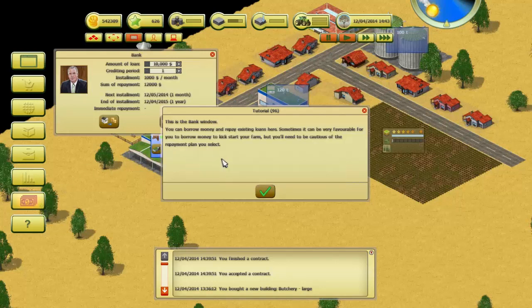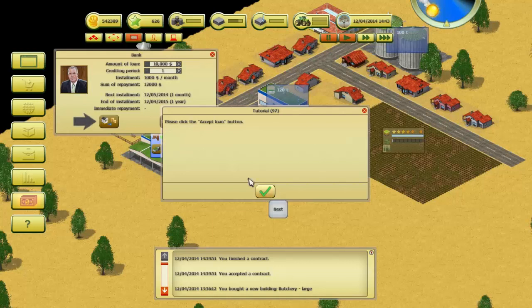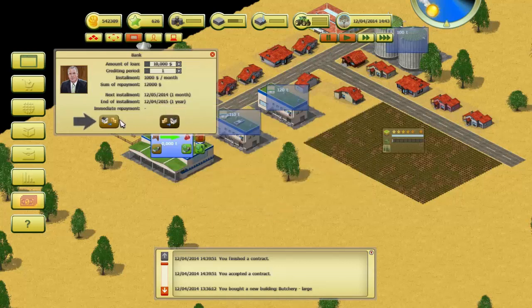This is the bank window. You can borrow money and repay existing loans here. Sometimes it can be very favorable to borrow money to kickstart your farm, but you need to be cautious of the repayment plan. Accept loan — basically 20 percent interest, paying a thousand dollars a month. Next installment in one month, end of installment one year. Accept loan.